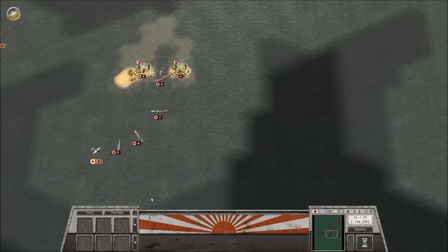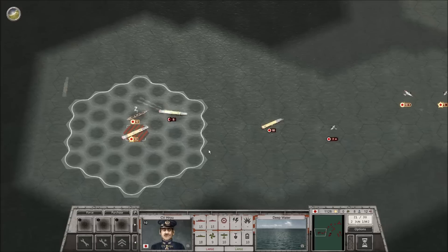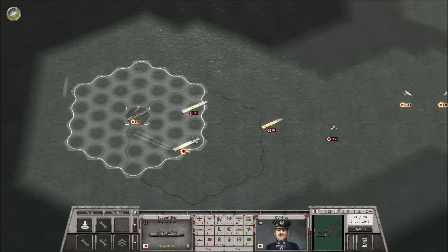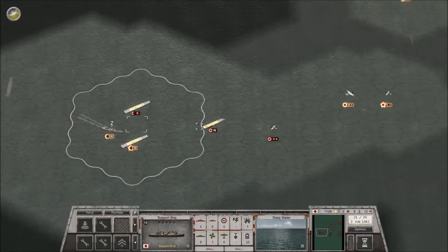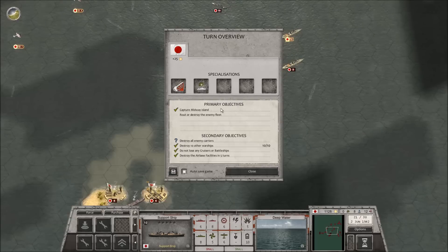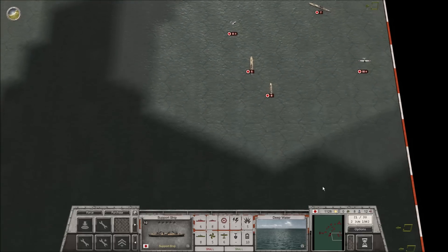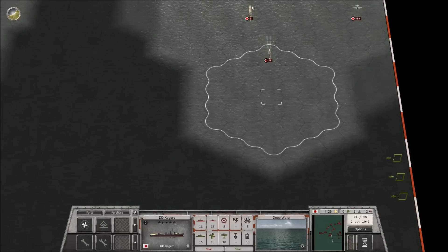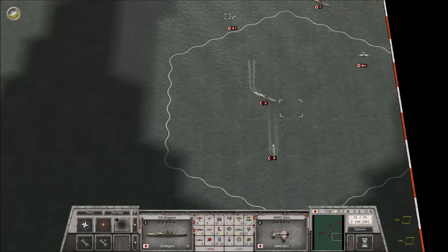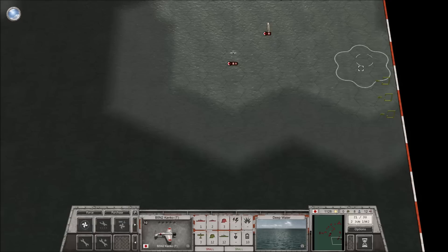Hey guys, it's a history nerd and we're back with another exciting episode of Order of Battle: Pacific - Japan. Where we last left off, the Battle of Midway has completely gone our way. We've captured the island but we need to route or destroy the enemy fleet and destroy all enemy carriers. I think we've missed out on the carriers, and honestly I would have assumed we missed out on the fleet as well.